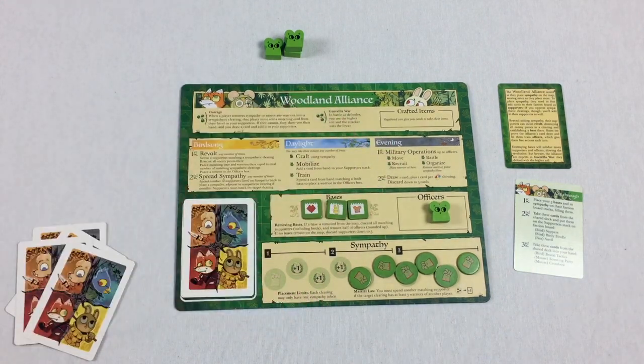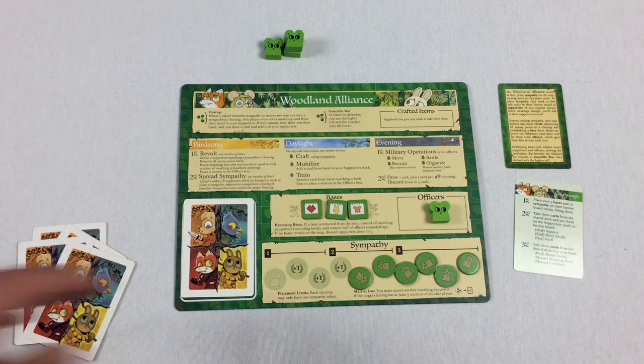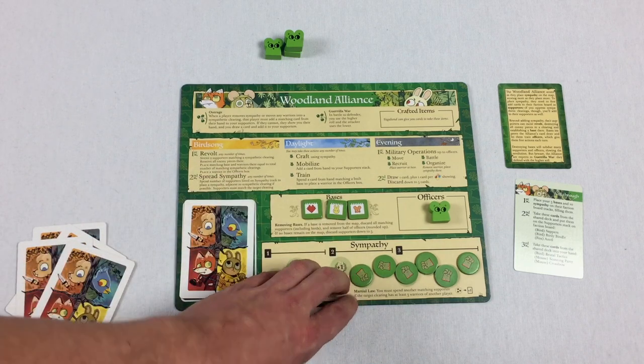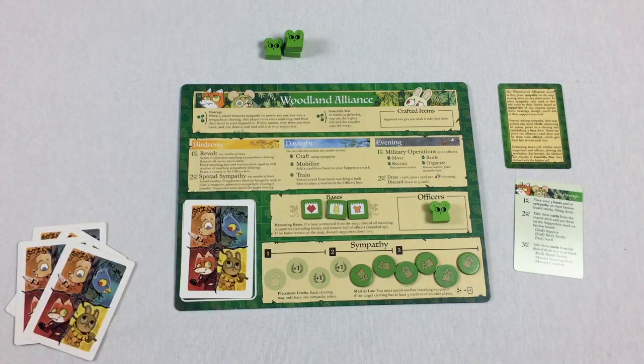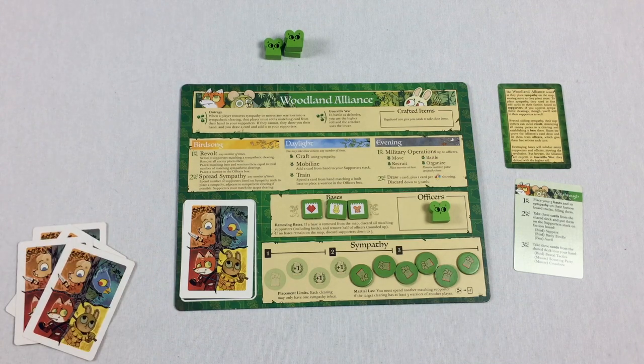Whether attacking or defending, you will always have the higher die — make sure they understand that. Other than that, you can play the game and answer questions as they come up. The big things to communicate are: you're going for sympathy, you use supporters to get sympathy, other players will give you supporters through outrage, and you always have the advantage in battle. I hope this video was helpful — this faction has given me a little anxiety to teach, but I hope it showed you what the Woodland Alliance is all about. If you want to see other factions, there's a link in the description.